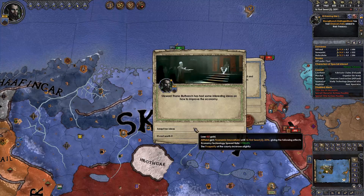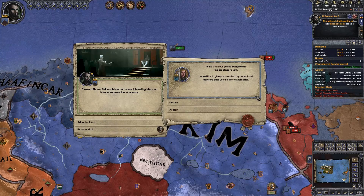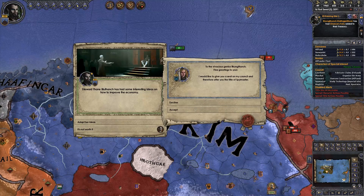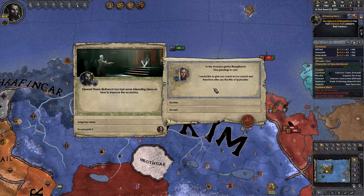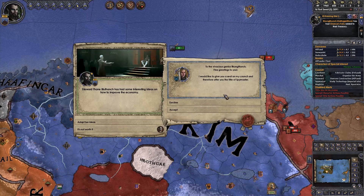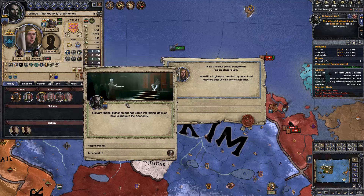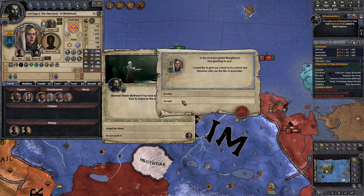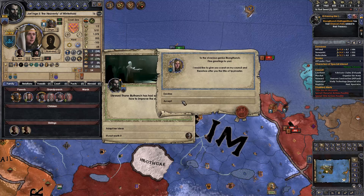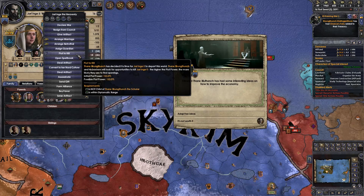To the vivacious genius Rkungthunch — that's how you pronounce it, you have to really get it quite glottal — fine greetings. If you couldn't tell, I was in prison for 90% of last episode, so I think I'm a bit of an expert myself. I would like to give you a seat on the council and therefore offer you the title of Spiremaster. You big stupid Nord idiot. Fine — I accept. I'm going to steal all of your shit. Or we could just straight up murder her.